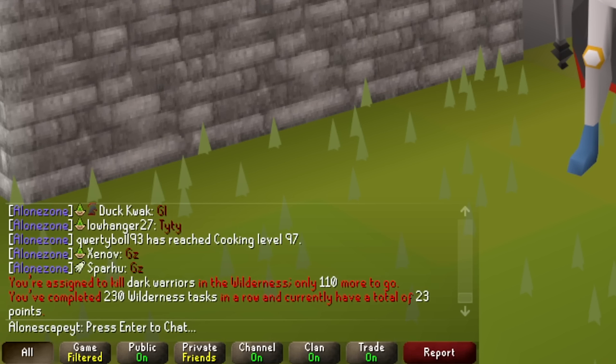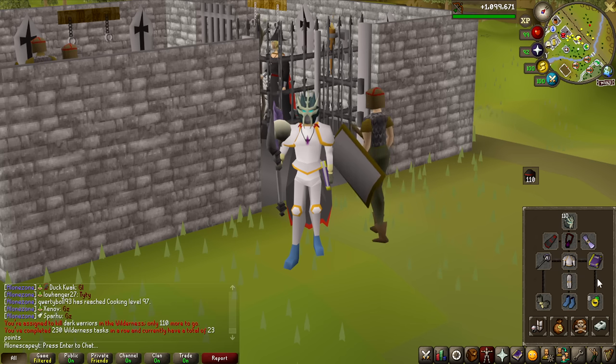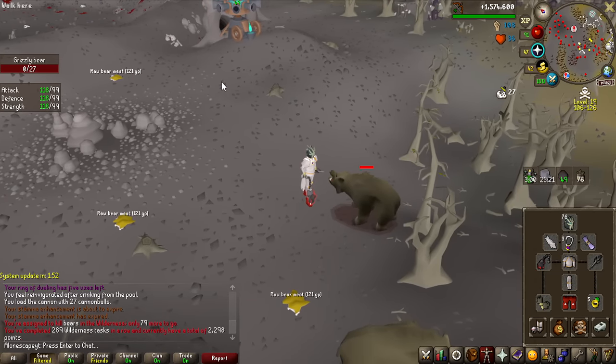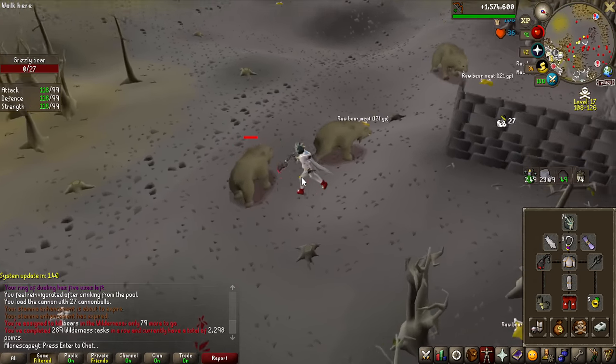At the moment I have a grand total of 23 Slayer points, so let's kick off this video by speedrunning through a lot of Wilderness Slayer to stack up as many points as we can, to easily skip tasks when the Slayer boss comes out. In 2 minutes Araxor is being released and we have 2,300 Slayer points, which is definitely a lot better than 23. I'll complete this current task even when the servers go live again for 290 tasks for a bit of a point boost.